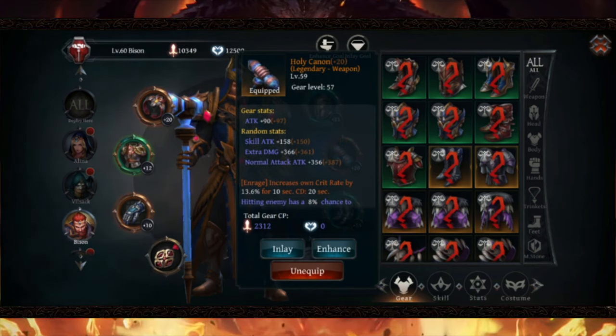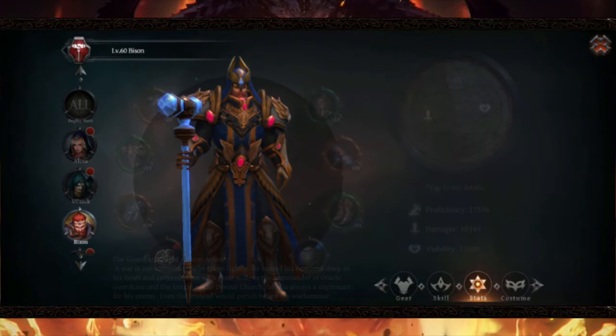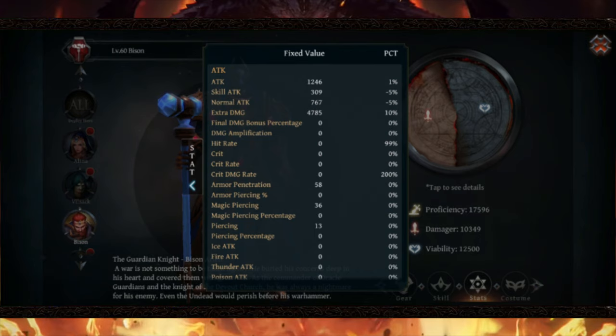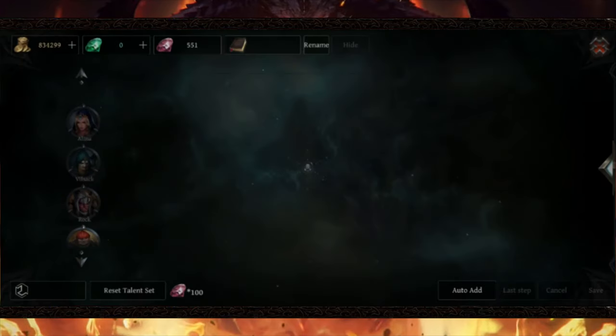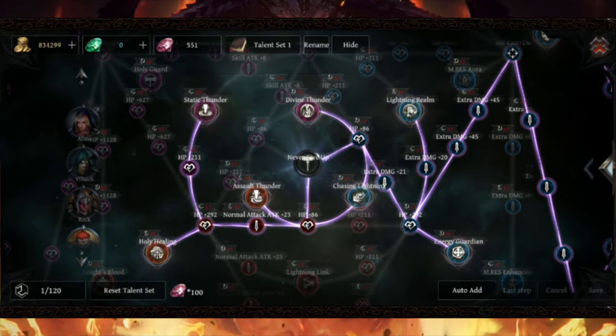Going into the weapons, this weapon only provides me extra damage status. It also has crit rate bonuses, which is really good — 13.6% crit rate for 10 seconds with a 20 second cooldown. However, if you don't have a really good weapon, you can still use any random weapon as long as it has extra damage status. I've actually maximized out the extra damage status — I have 4785 with 10% bonuses, which is a lot. I'll cover that right after I cover the talent skill tree, because that is the most important aspect of the build.